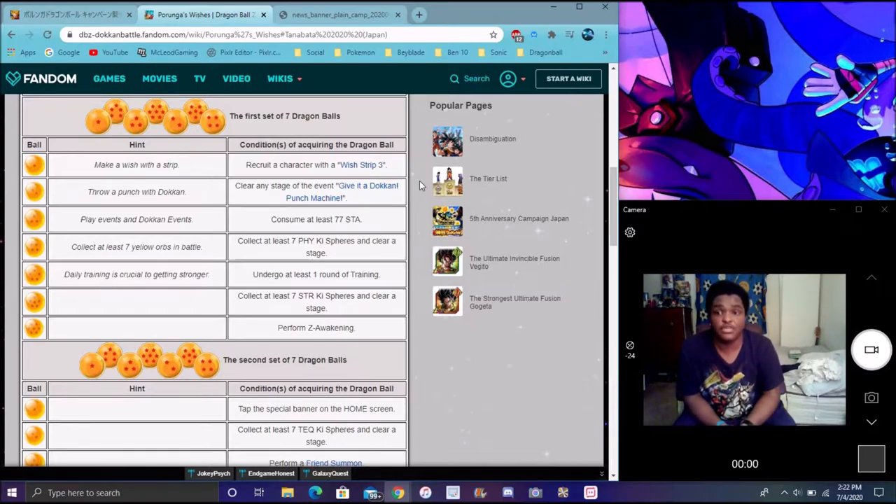Today's Wish is basically: daily training is crucial to getting stronger. It gives you the answer at the end — it always says daily training. You know, people do training for a few days. All you got to do is train up one unit. That's it. You can really toss it on a random unit, like an N or R or whatever. It doesn't matter — train any unit you want. You only got to do it once and that's it.